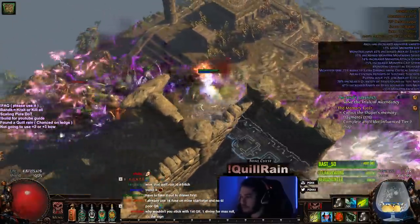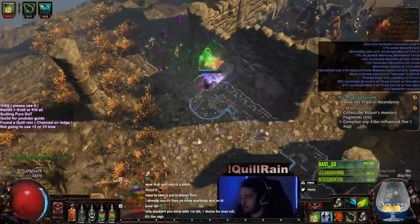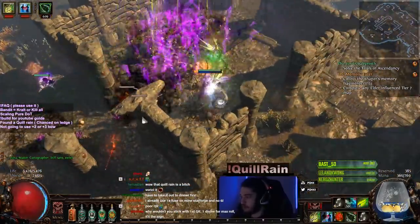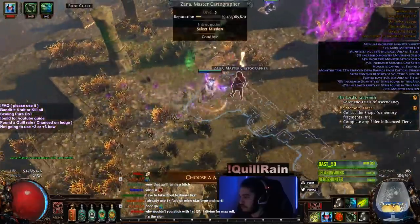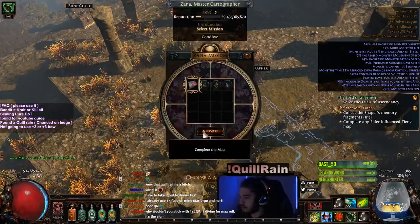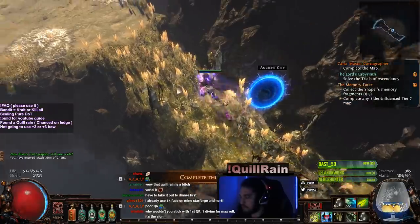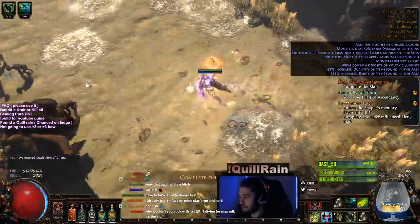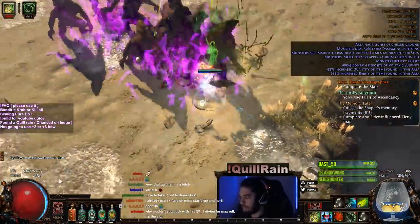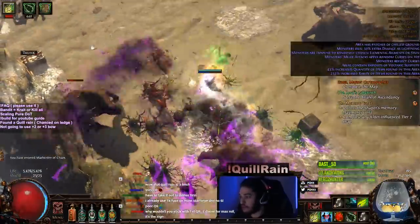Why wouldn't I stick with my Quill Rain first? Because I can't do anything with it until I get Vorici to level six, which is probably going to be a couple hours. Maelstrom of Chaos? Let's go do this instead — this looks more fun. Actually, that's great — I needed a Phantasmagoria.